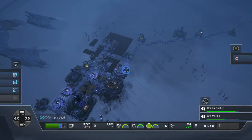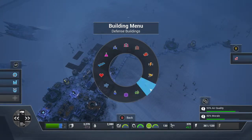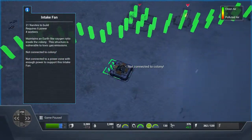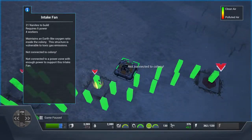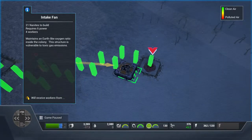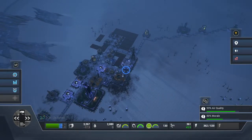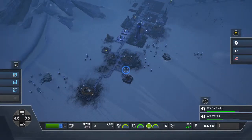You can see the coverage in the white circle. My air quality is over capacity — my morale will definitely be impeded by air quality. Look down here: it's got the red arrows down, which means it's consuming air. Put an air intake in and it will give you a green arrow up, meaning air is being taken in.